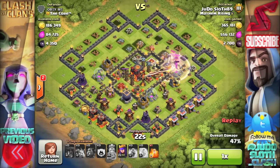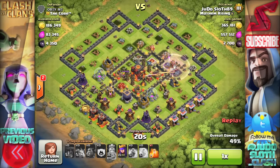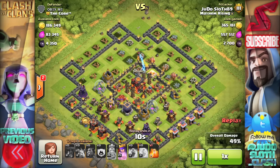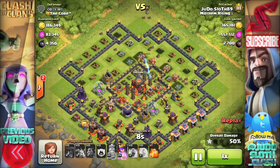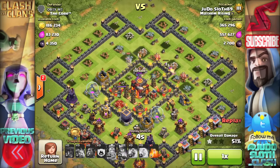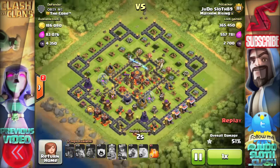I get to 49% and decide to bring my queen in, but to be fair it was a long shot to try and get that town hall - should have maybe just taken the gold mine at the bottom. Not to worry, I still got 900,000 in loot and with my loot bonus that pushes it again to over 1 million. It just shows how much loot you can get when you're trophy pushing, or even if you decide to just push up and farm here.